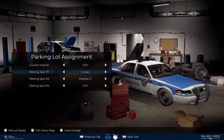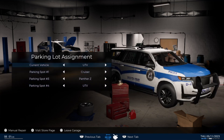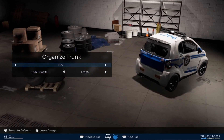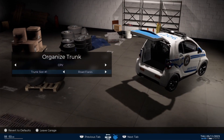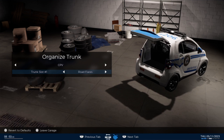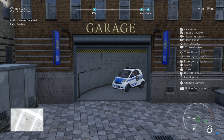We'll put the UTV in there — so that's all four cars. The current vehicle we're using is the little CPVE — I'll call it a smart car. We can also go to the boot and put in road flares and traffic cones. Some tools are not suitable for this vehicle, so we'll leave those slots empty.